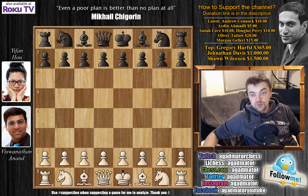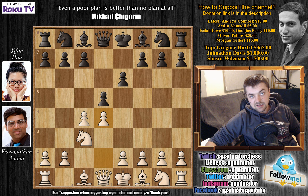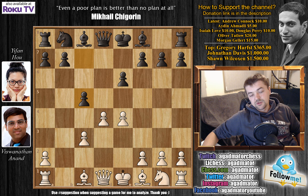Anand has the white pieces and opens with c4, the English opening. We have e6, knight to c3, and d5. Anand plays d4, transposing into the Queen's Gambit Declined. We have knight to f6, c captures on d5, knight captures on d5, and the immediate e4. Knight captures on c3, b captures on c3, and c5 by Yifan.